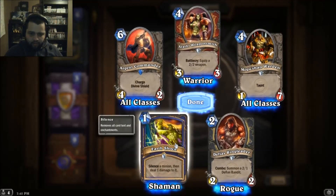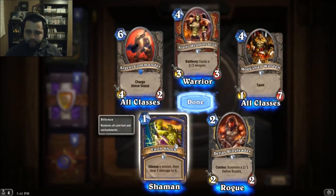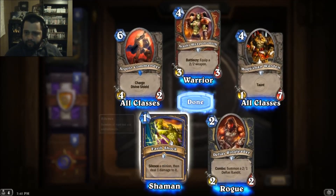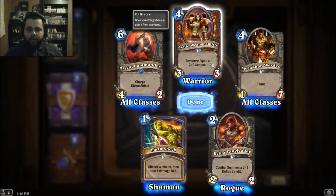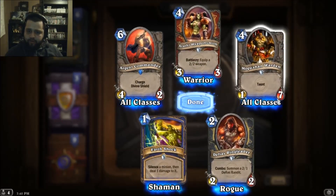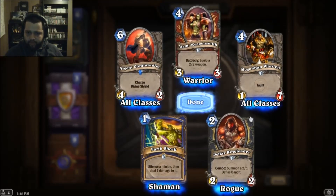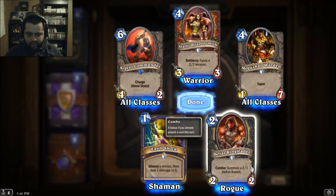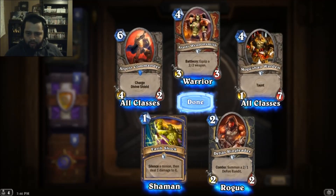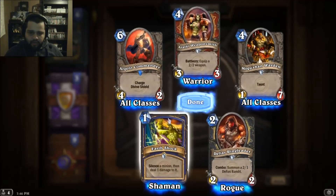Silence a minion then deal one damage to it — not bad actually, I think I'm gonna use that. Equip a two/two weapon, Battlecry, nice. Taunt one/seven for four — not bad, not good, but not bad. Summon a two/one Defias Bandit, that's a nice card.